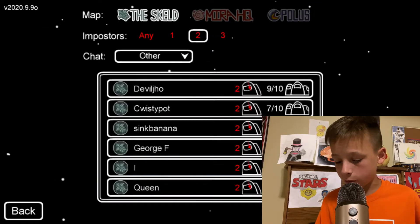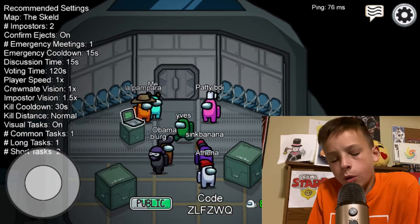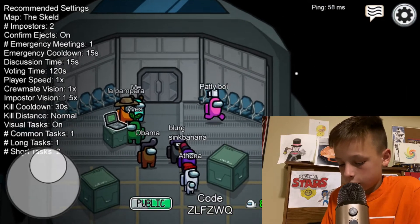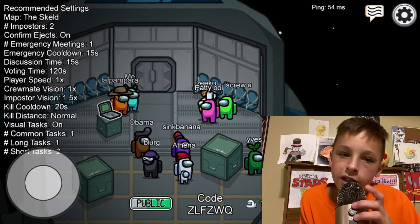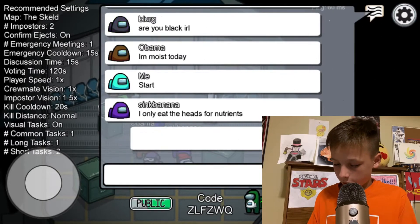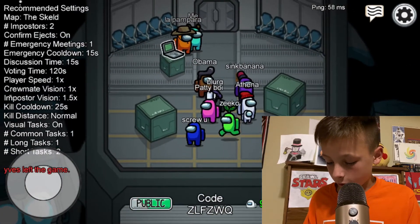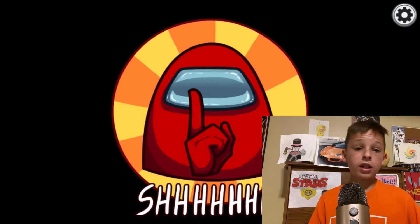I usually do two imposters because two imposters is really the best. One imposter is too easy for the crewmates to figure out, and three imposters is too much — the imposters are almost always going to win. With a full lobby I'm gonna use the chat to tell people to start the game because there are 10 people. Three, two, one — okay, we started the Among Us game.